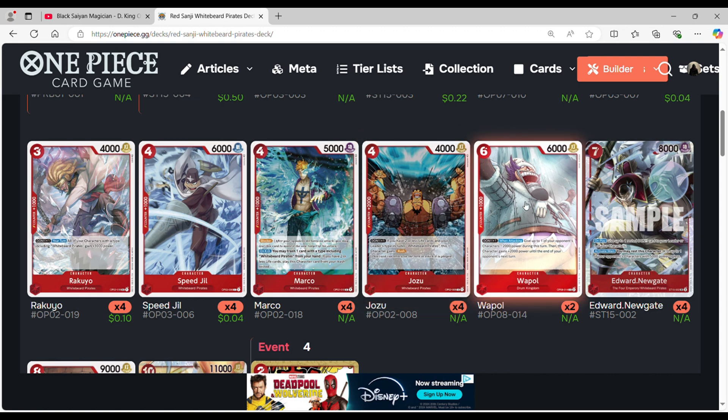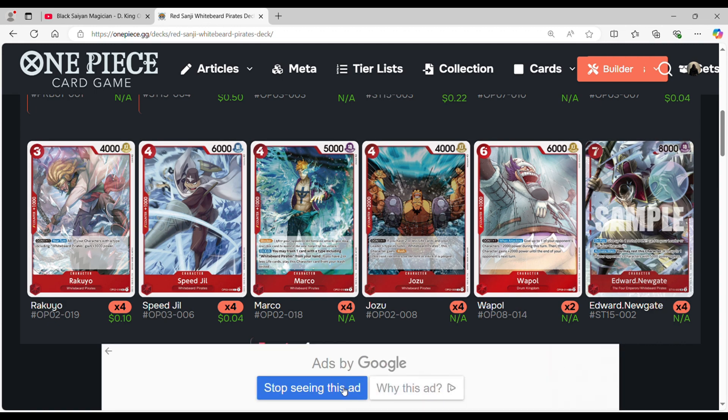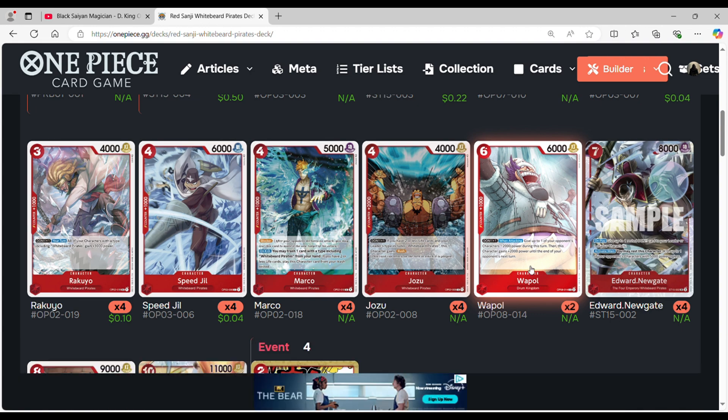Outside of the Whitebeard archetype, we're playing two copies of Wapol. This card is very essential. Having two copies really helps because it adds more space as well as more options. Basically, if you attach him with a Don, you can give up to one of your opponent's characters minus 2,000 during that turn, then this card gains plus 2,000 power until the end of your opponent's turn. So he basically becomes an 8k body during your opponent's turn, and with the Don active during your turn he becomes 9k.